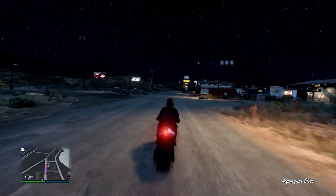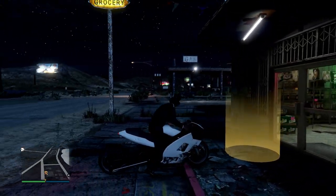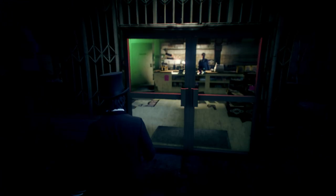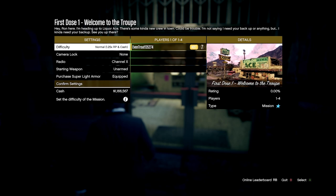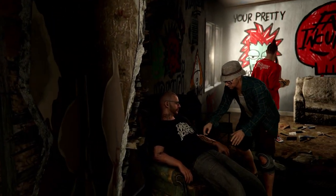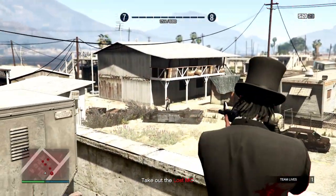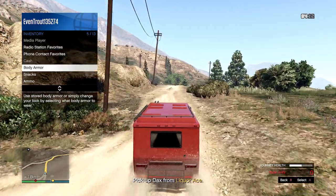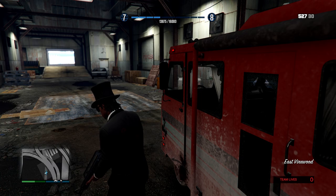We've already made about a quarter of our money back. I went over to Ron — there's a little R icon on the map outside a liquor store — for the First Dose mission 'Welcome to the Trope.' You go through a cutscene, meet some cool characters, and complete the mission. The missions pay around $15,000 each, but right after the cutscene I got an extra $50,000 on top of that, so in the end I'm getting paid about $65,000 per mission — not bad at all.